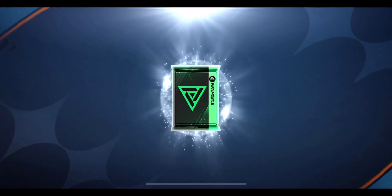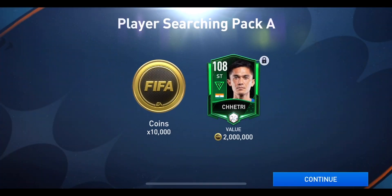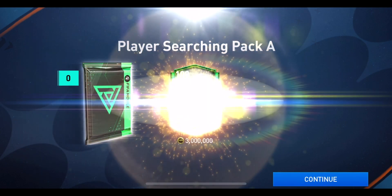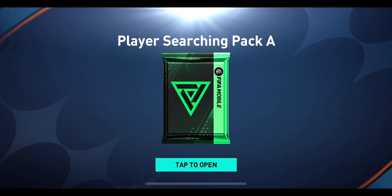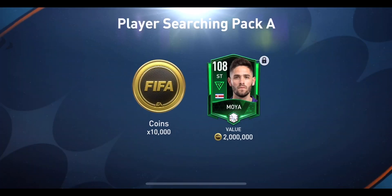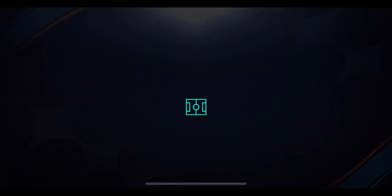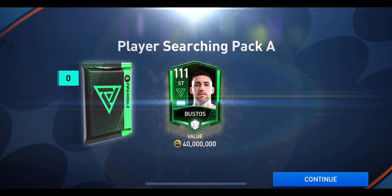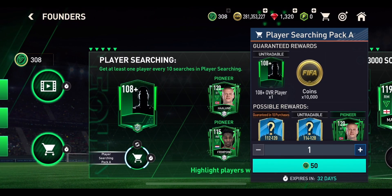We've opened a decent amount so far, so let's keep going. Next pack is a 108 overall striker, then 10k coins and a 109 overall striker — there seem to be so many strikers in this event. Another 108 overall striker after that, worth about 2 million coins. Most of them are untradeable, but if we get a pioneer player that'll be really useful because those carry over into the next season. We get another 111 overall player, but unfortunately not a pioneer player — at least it's another 111 to the squad.